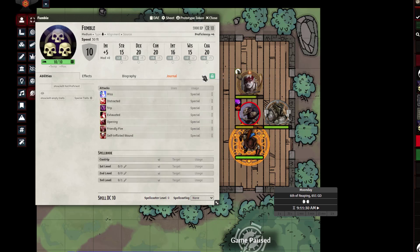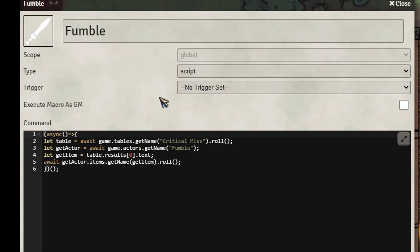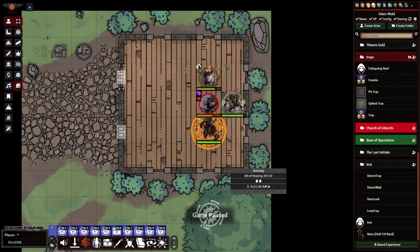It's a bit of DAE mixed in there to get all the effects going, and it does use CUB for some of the conditions. The fumble macro basically just goes into that table, finds the fumble actor, rolls it, gets the chat result, finds the item on the fumble actor, and then executes it. Let's go ahead and see this thing in action.